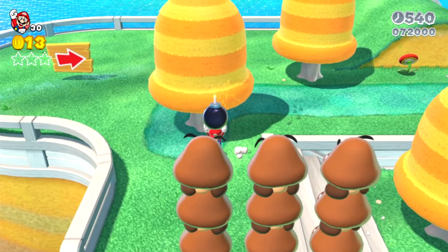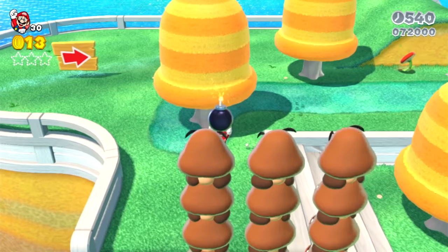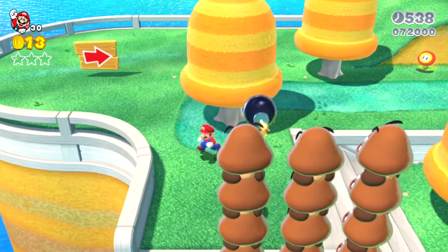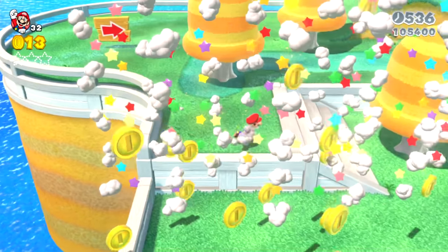Mario grabs the bomb, aims very nicely at the Goomba stacks, and throws it. That bomb takes out all three Goomba stacks in a single hit, giving a lot of points, a lot of one-ups, and lots of coins and dust.